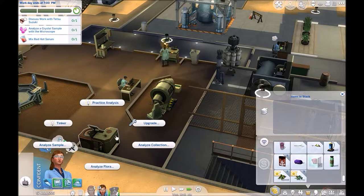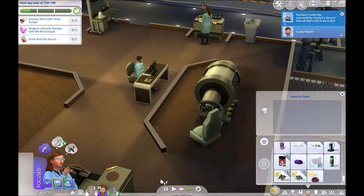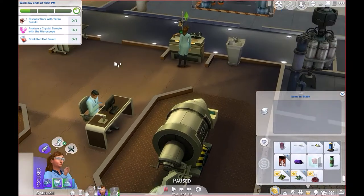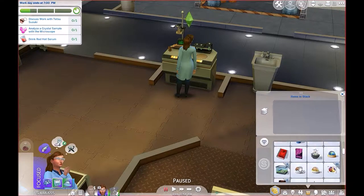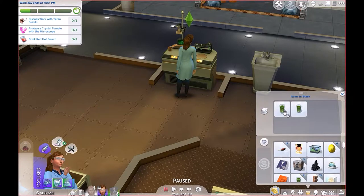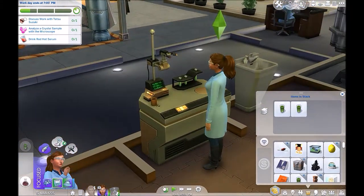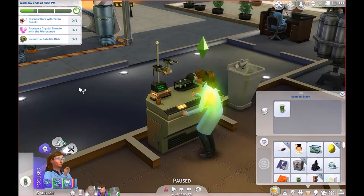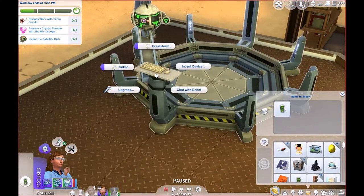So — analyze — analyze sample. How do we get a crystal sample? I'm so confused. Wait, pause — analyze crystal sample, discuss work, drink the serum. I don't know if that's a good idea, but whatever, just drink it. And then you can actually drink this one that you have — which is happy. It's supposed to be happy. Oh — essence of happiness — oh it does, okay. Just drink that — drink both those things. Good, you drank that. Are you angry now? Oh, it didn't work. So now she's really focused — awesome. So invent the satellite dish, okay, let's do that — because I don't know how to analyze a crystal sample for some reason.